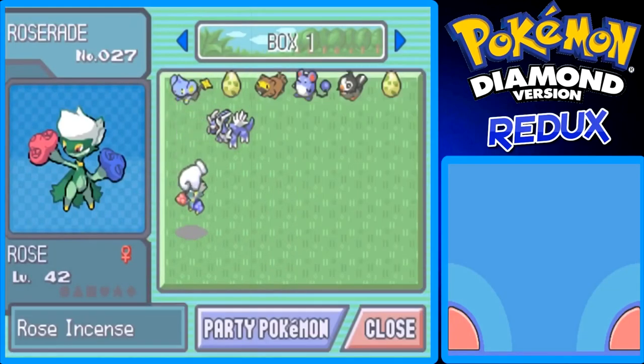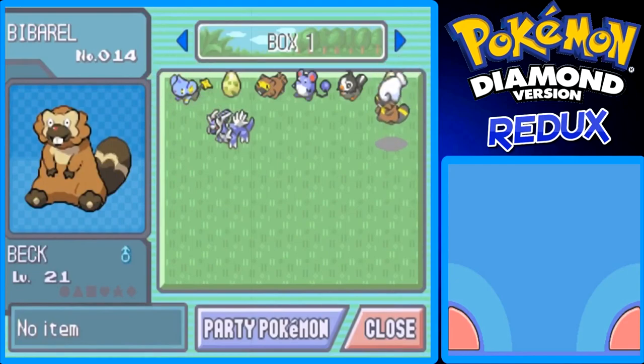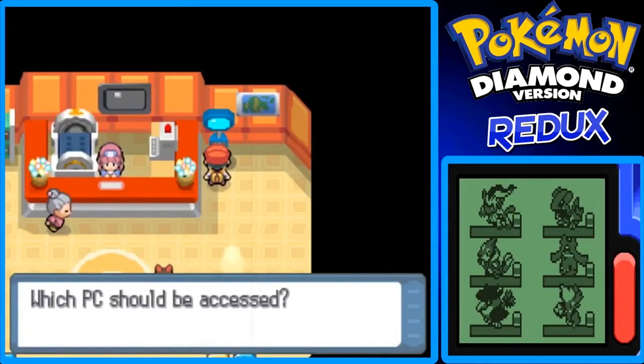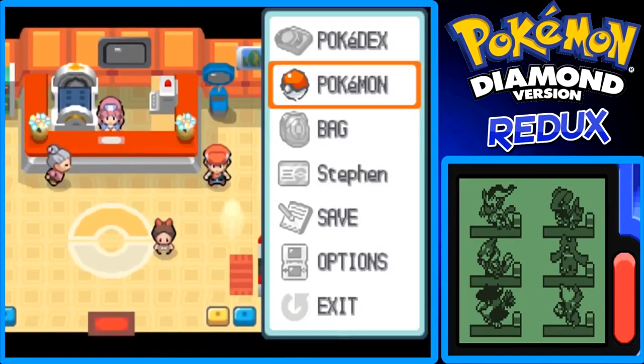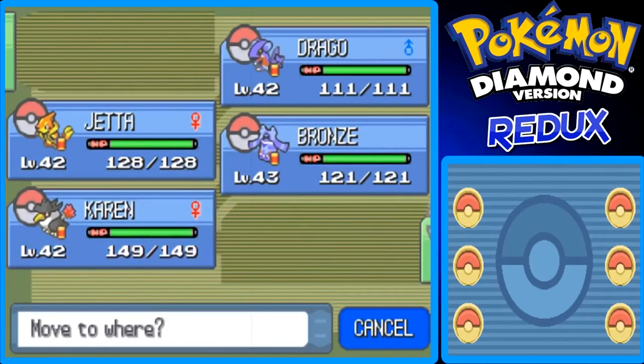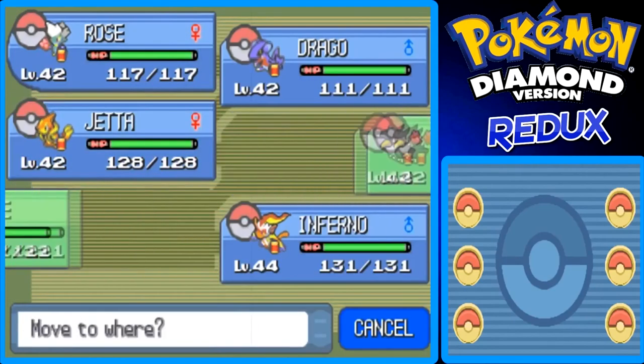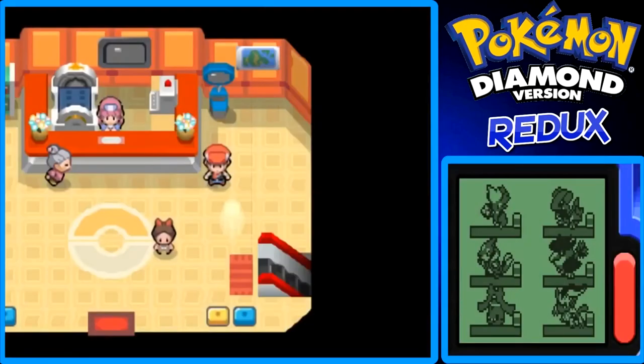Yeah, Roar of Time is like a big Hyper Beam for Dialga — or 'Digo' I should say. So let's move Roserade finally back to the party and put the other Pokémon in the PC. Let me rearrange my team real quick — I want to put Infernape there and then switch to Bronzong. That's cool. I'll show you more next time.